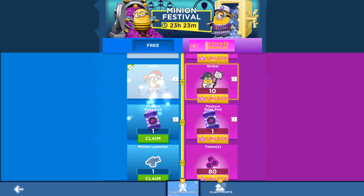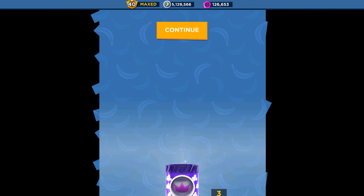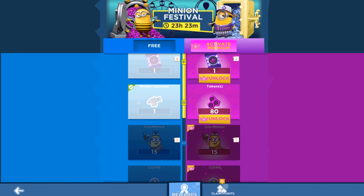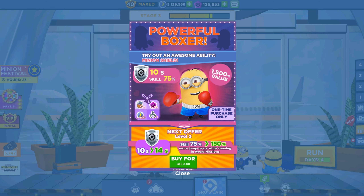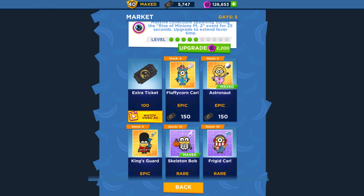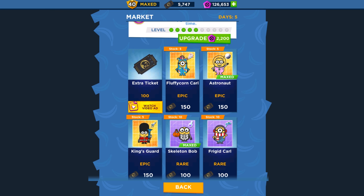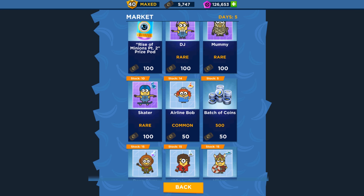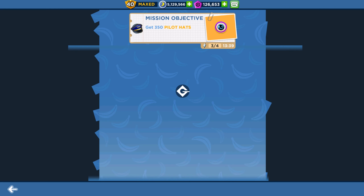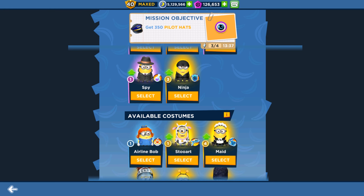There are Santa Minion cards available — it's only July and we're already collecting Santa cards! We should upgrade him soon. In the market you can buy: Astronaut, Tropical Carl, Skeleton Bob, Frigid Karl, King's Guard, DJ Mommy, Skater, Airline Bob, Deep Diver, Seventh Lady, Steward, and Viking Minion cards.